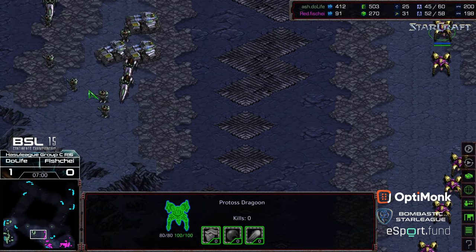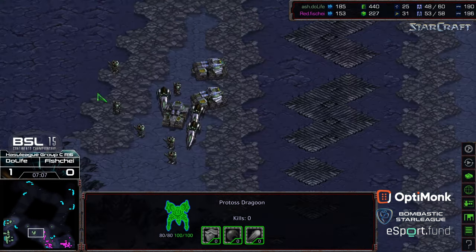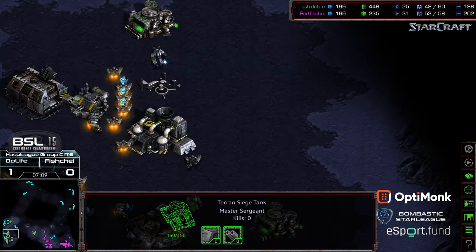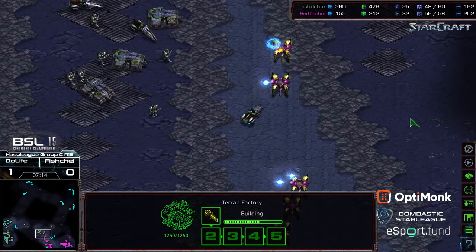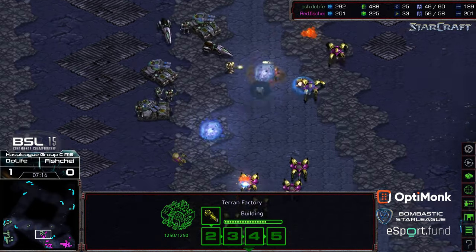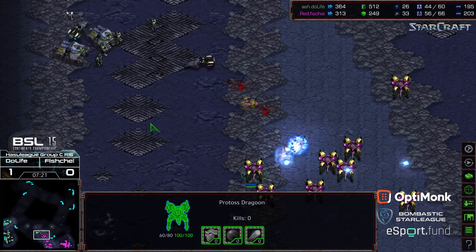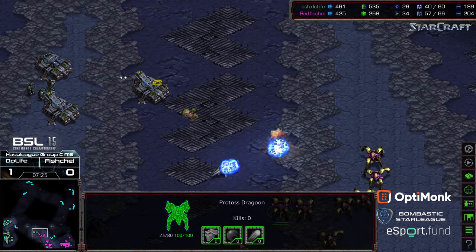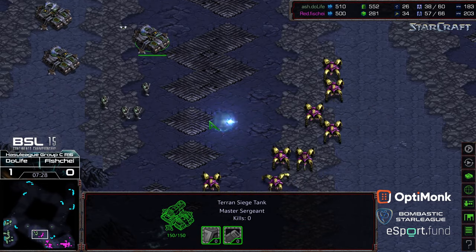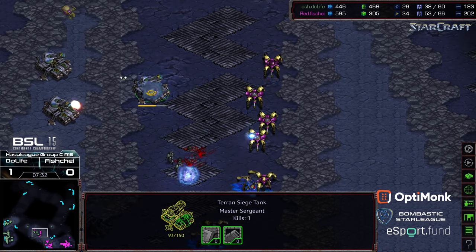Fisheye pressing in — Do Life holding this left-hand spoke, which is high ground. With the second factory online, Do Life is already holding a pretty strong position and now pressing forward. Mines landing as an observer is coming into place, and Do Life potentially overextending a little bit here, losing a few vultures. Siege tech is sieging that back edge; the dragoons have taken significant damage.